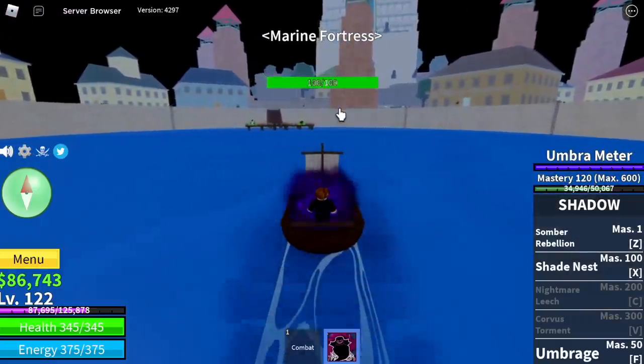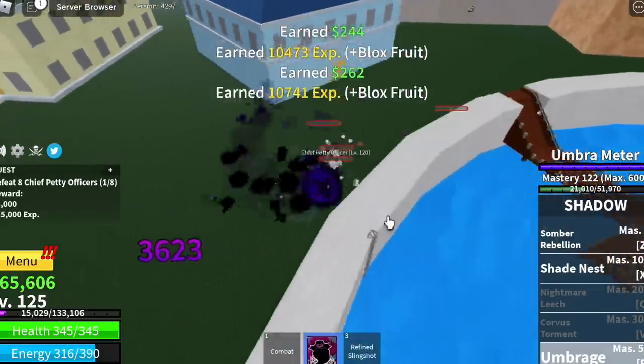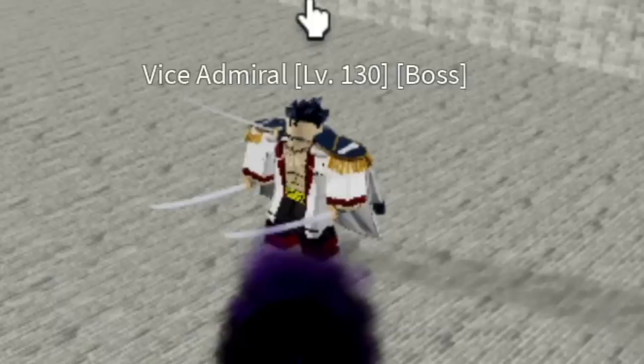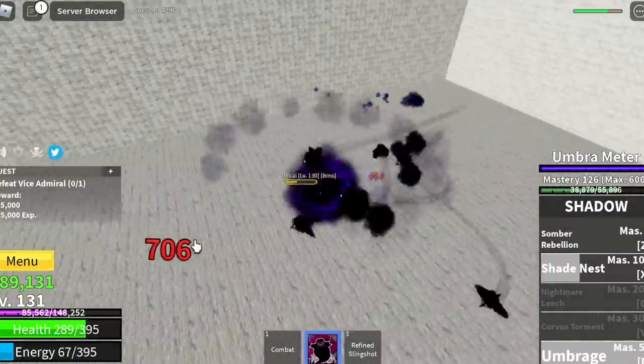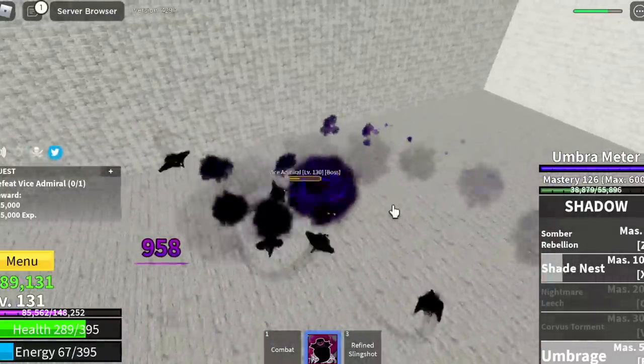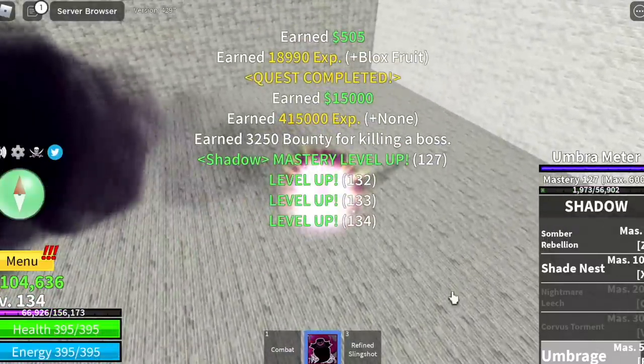At 120, we're going to go back to the Marine Fortress and defeat Petty Officers with a quest. At 130, we're going to start defeating the Vice Admiral. Here we can use all our skills. Just a reminder — the Umbrage skill will be cancelled if you get hit by his range attack, so make sure to go round in circles every time you use the Umbrage.